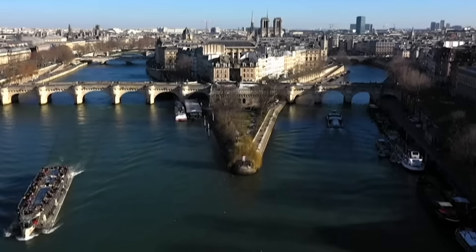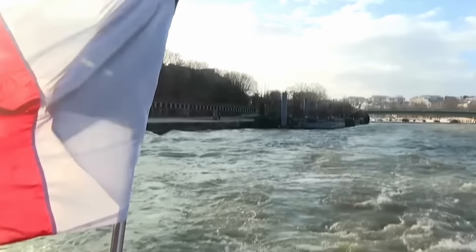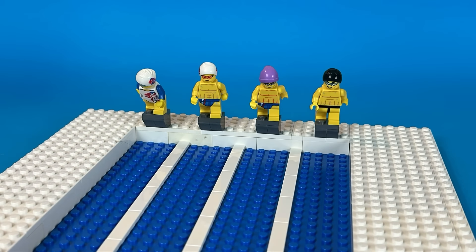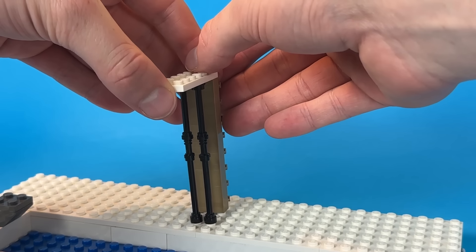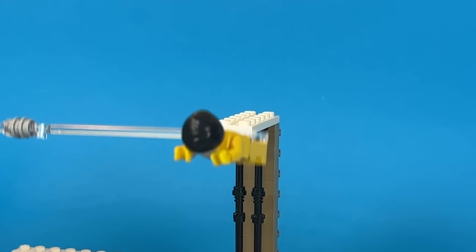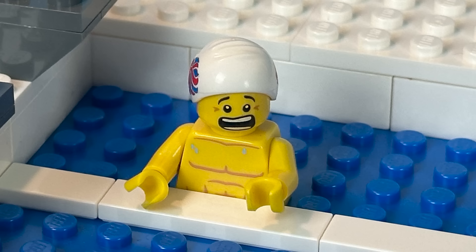So this year in 2024, France are hosting the Olympics, and they were meant to be swimming in the River Seine. However, the French weren't sure if they would be able to clean the river enough, so I built a pool as a backup. The swimmers lined up and the race began. Is there any limit to what Bricky can't do? Well, I added this diving board, and his opponent showed him how it's done with this elegant flip. Bricky is a little bit scared of heights, and it's safe to say he won't be scoring well for that dive.